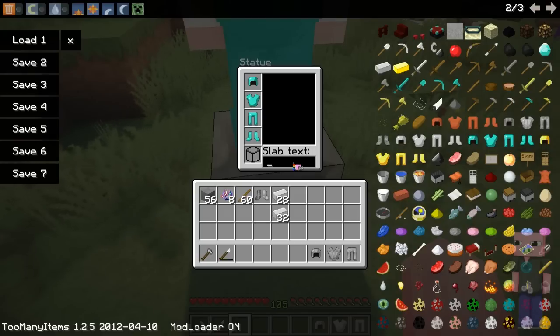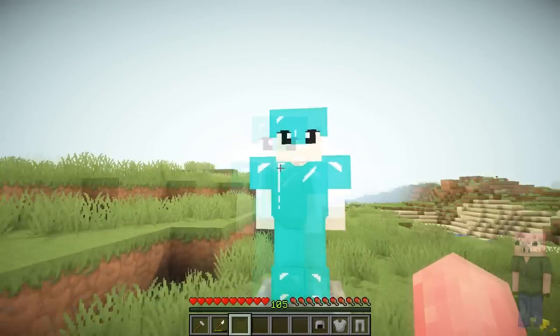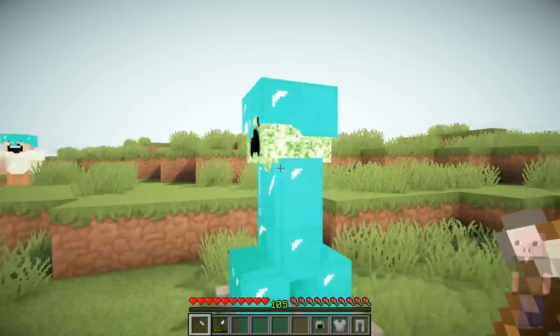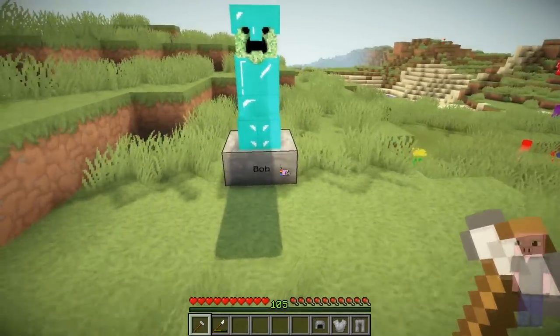But then you can type in your slab text, so I'm going to go with Bob. Cool stuff. So I'm actually going to try and see if you can put armor on like a creeper — and yeah, you can! That's really cool actually. Good job mod creator.